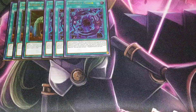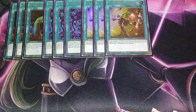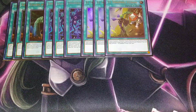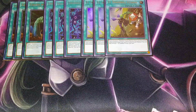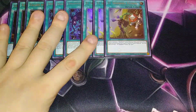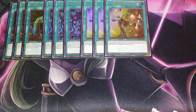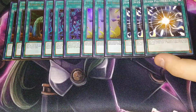We then play three copies of El Shaddoll Fusion. El Shaddoll Fusion is a quick-play spell that lets you fusion summon during your opponent's turn or your own turn — basically a quick-play Polymerization for Shaddoll monsters. I play it as a three-of because it's really good at three and it just helps the deck out.